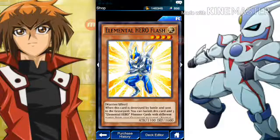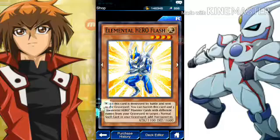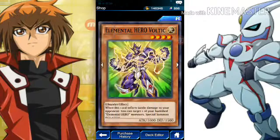Elemental Hero Flash — when this card is destroyed by battle and sent to the graveyard, you can banish this card and three elemental hero monsters with different names from the graveyard, target one spell card in your graveyard, and add the target to your hand. That's really too big a cost for the reward — that's minus three plus one. Not really great. However, when this card inflicts battle damage to your opponent, you can target one of your banished elemental hero monsters. So if you could clear out your opponent's monsters and get direct damage, I could see how that'd be useful.